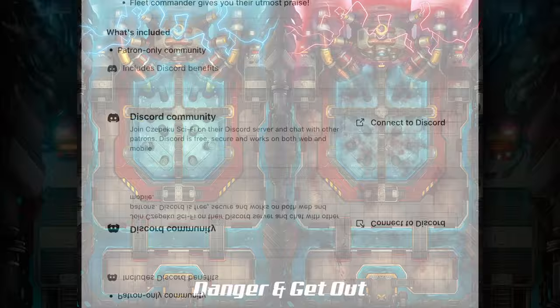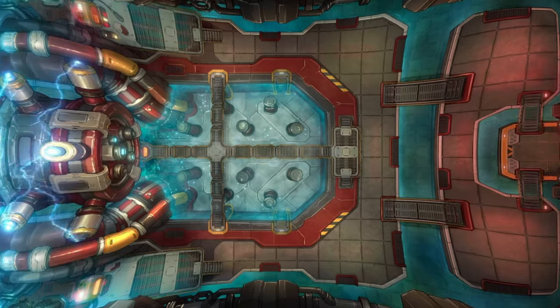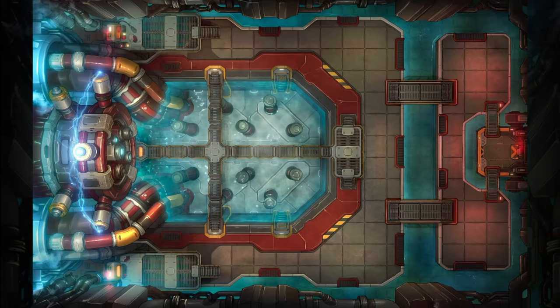Since we pledged at the $10 level, we also get an animated loop variant that actually feels like a living, breathing environment. I've played in a few games where the GM uses an animated map like this, and it really is very immersive, especially if the GM can find some ambient sound to accompany the map.